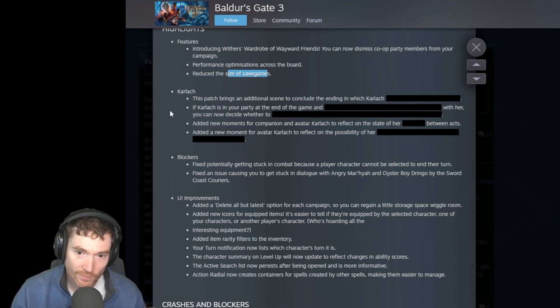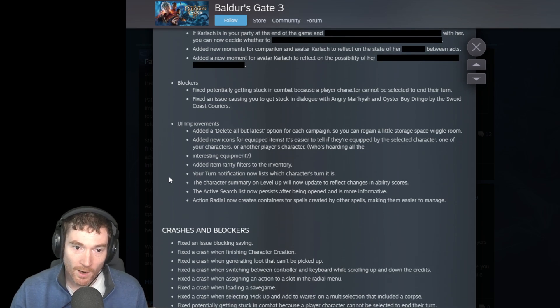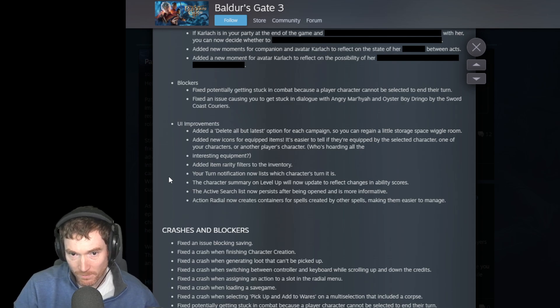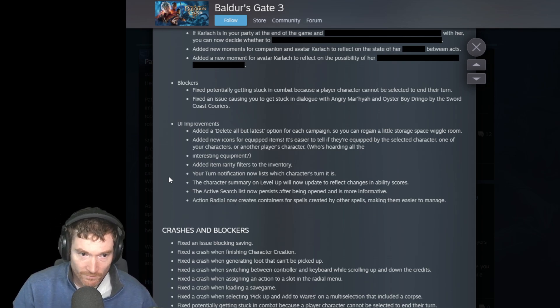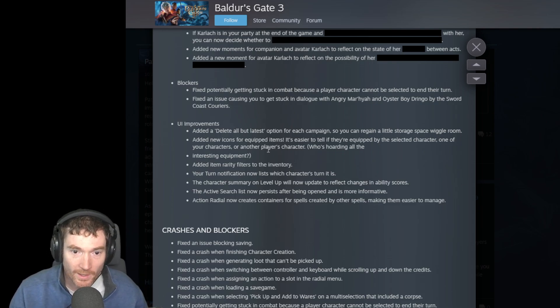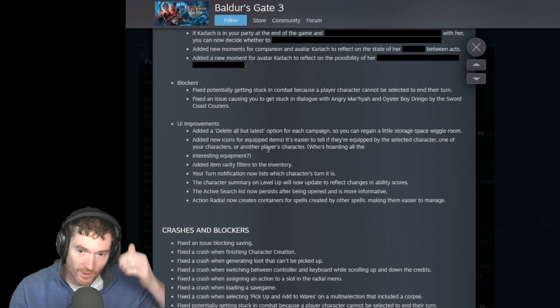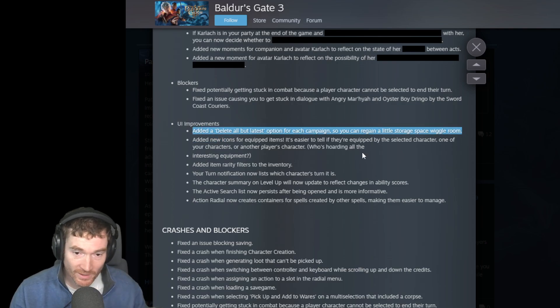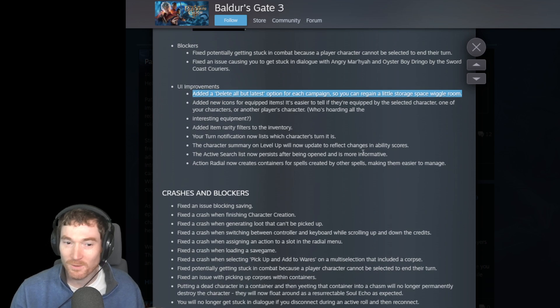There are a number of changes to her storyline stuff, which I won't spoil here. For blockers: fixed potentially getting stuck in combat because a player character cannot be selected to end their turn. Fixed an issue causing you to get stuck in dialogue with Sword Coast Couriers. Added a 'delete all but latest' option for each campaign so you can regain some storage space - that's a really nice feature.